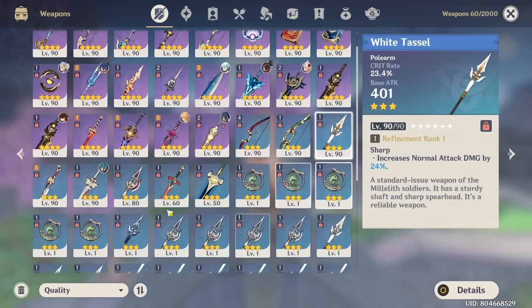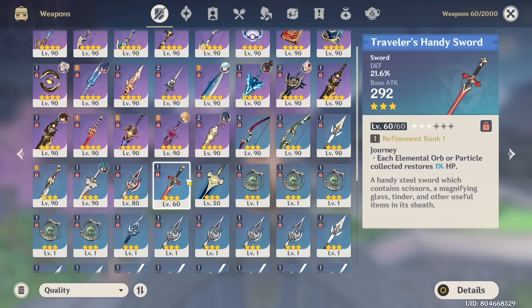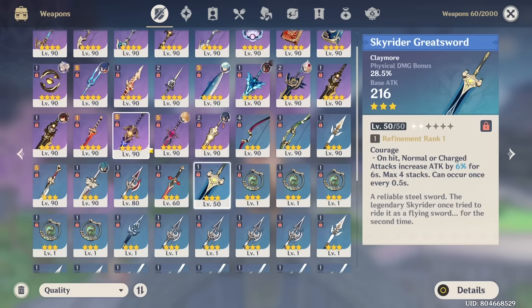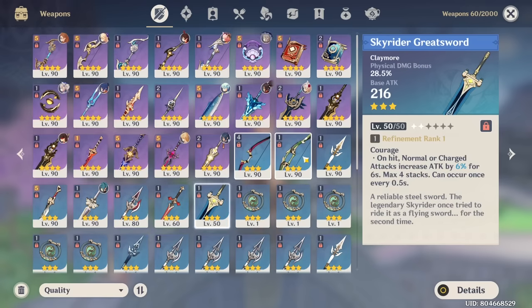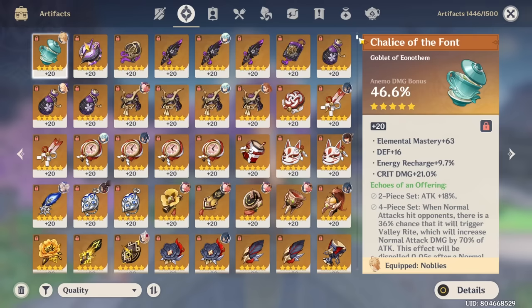The three-star weapons we have: the Messenger, Recurve Bow, White Tassel, Fillet Blade, Harbinger of Dawn, and I believe the Halberd, Traveler's Handy Sword, and Skyrider Greatsword are also new additions. The reason why I upgrade these weapons - well, there really isn't a particular reason. I just do it because I have no additional resources to spend, so I just upgrade them for fun.